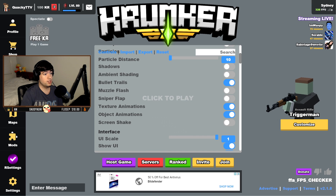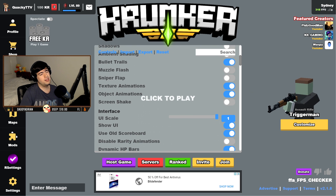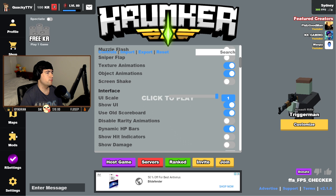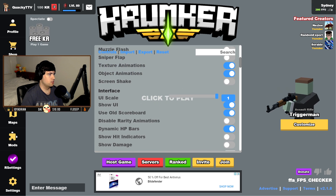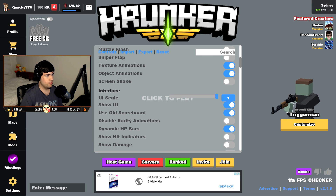Bullet draws I do leave on — it's just nice to know where you're getting shot from, and if you're doing trick shots it's cool to see where the bullet's going. Muzzle flash — that annoying little flash that comes out of your weapon — I leave that off. Sniper flap I leave off, it's personal preference, just a tiny cosmetic over the scope. Texture animations and object animations I leave both on — I like seeing animated sprays, contraband animations, and the TV-Tron. Screen shake I would just leave off.